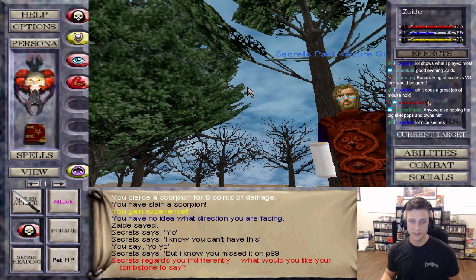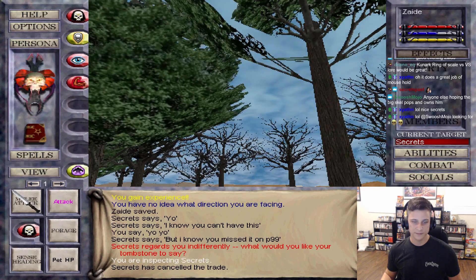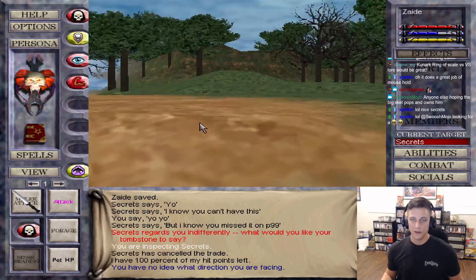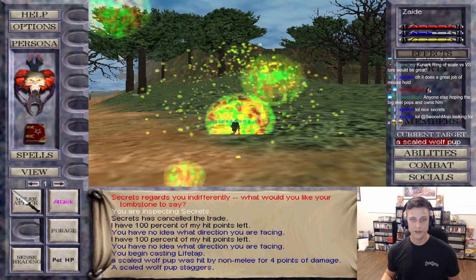Secrets is about to give me something I can't have. Can't use it - look at that mana cost, 900! I really like the trade window. Secrets, I just assume you can hear me talking so I don't have to respond in chat.